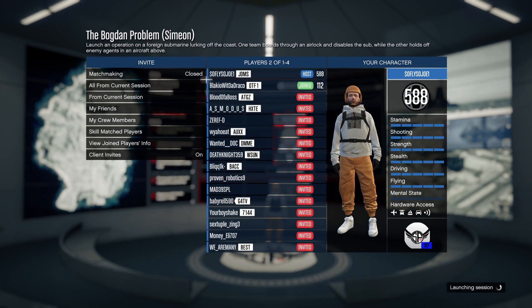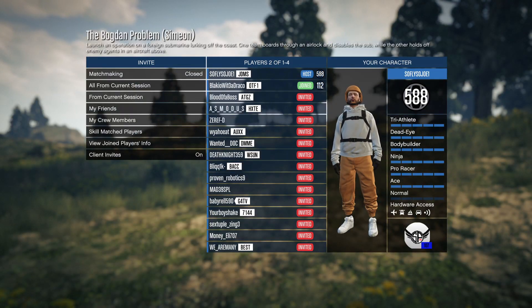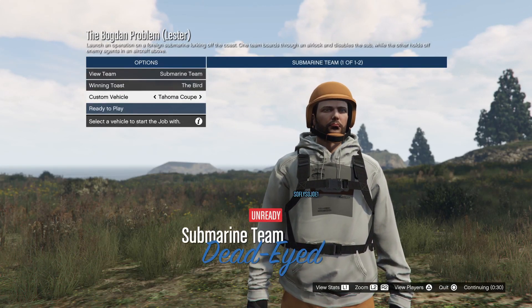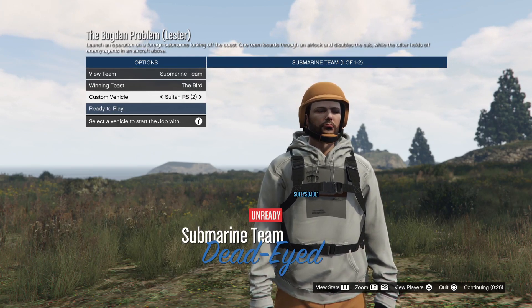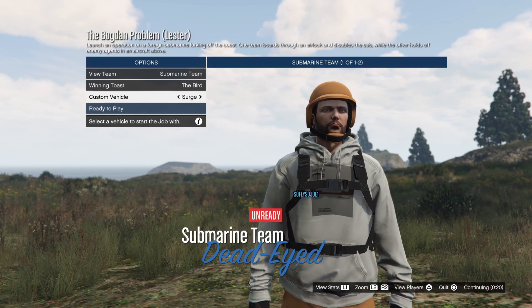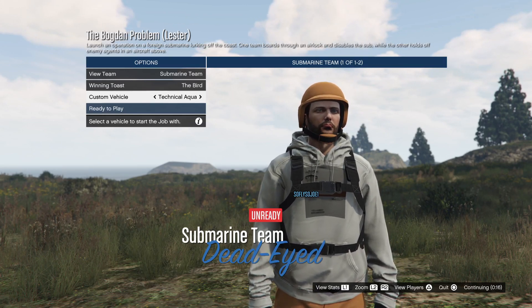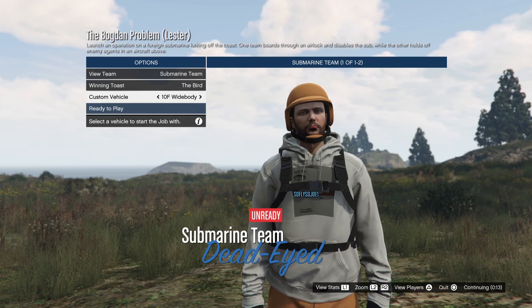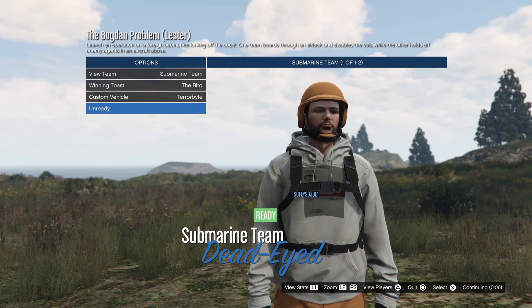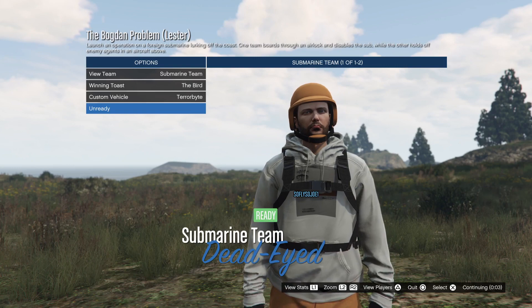If done correctly, your Simeon job will now be merged with the Bogdan job. Go ahead and invite a friend and hit the Play button. You'll be on a frozen stuck screen for a minute — just wait it out. After the glitchy screen, you're going to get a vehicle selection screen. On that vehicle selection screen, go ahead and choose your Terabyte, then hit the Play button.